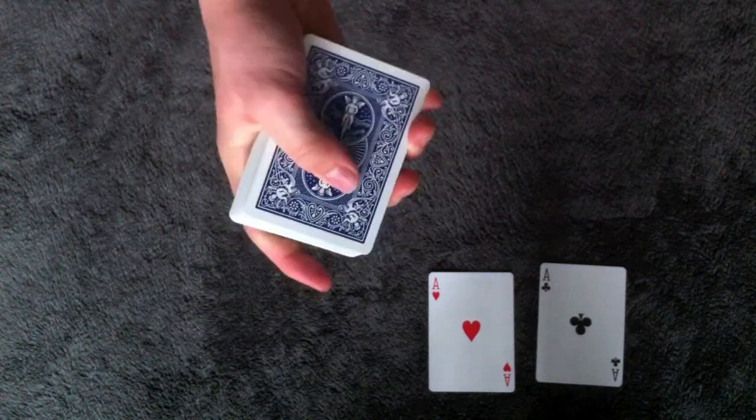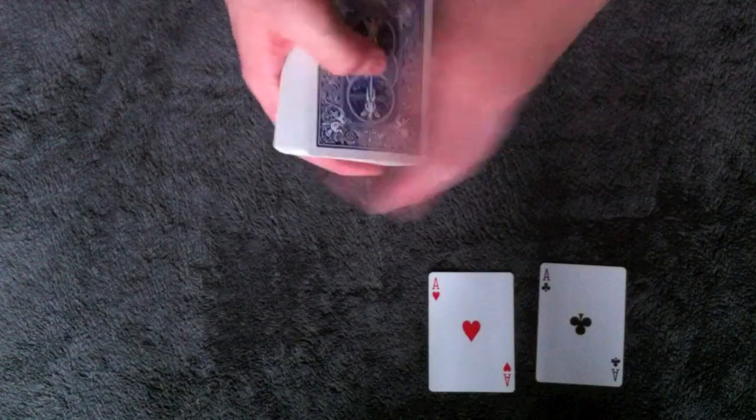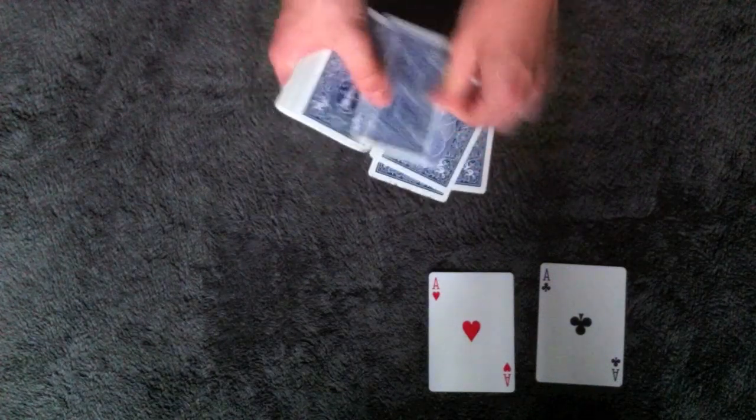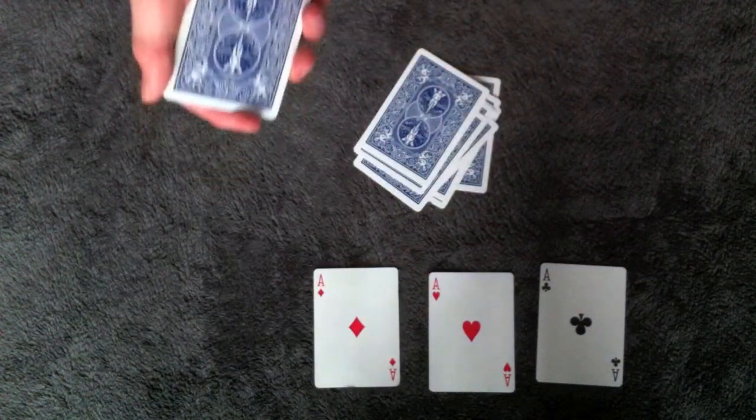My uncle said that he's a very good speller, and that all he has to do is just spell ace of diamonds to find it: A-C-E-O-F-D-I-A-M-O-N-D-S. And he found the ace of diamonds.